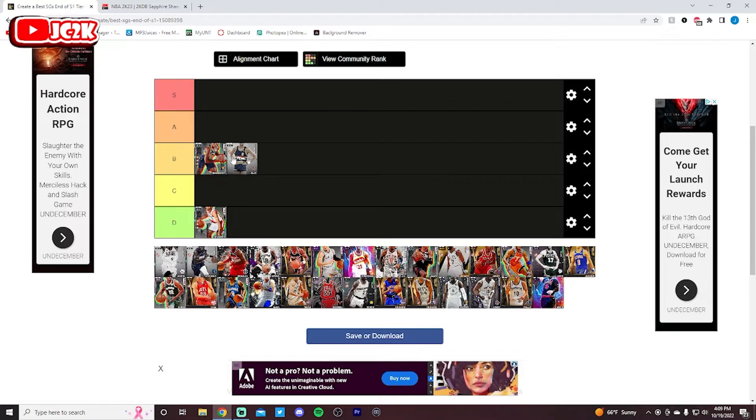Alex English is quite solid. 60 three-pointer, but he's a very solid all-around defender. He's got good size and he's a very good slasher with a very good release. The three-point rating is low, but you can knock it down wide open, and he's a really solid card regardless.